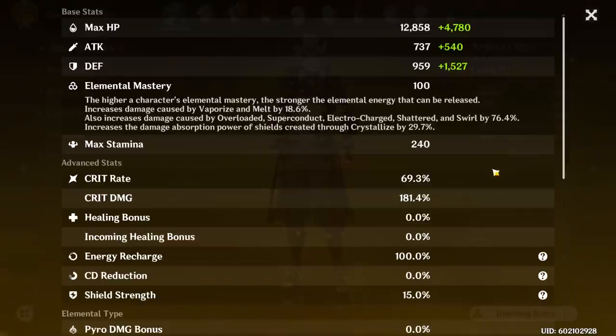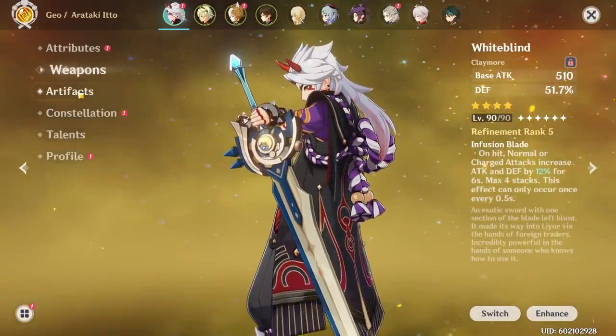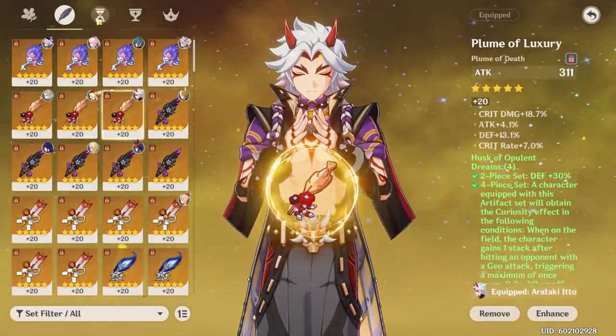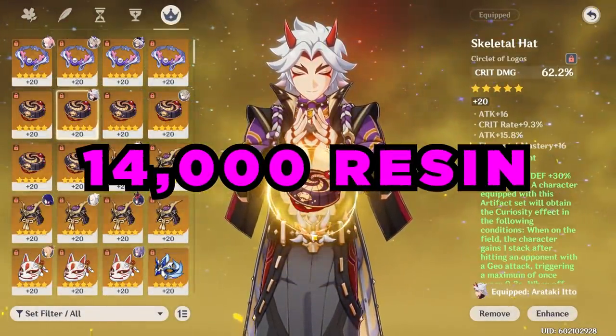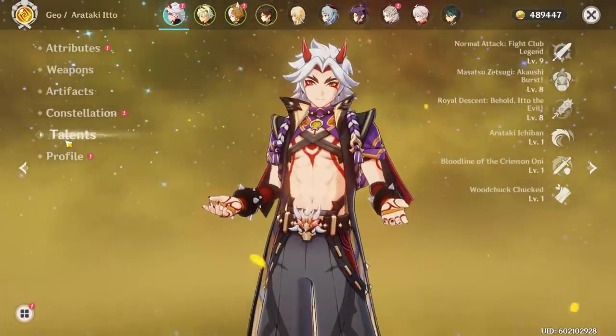Here is my Aratake Ito's build. He is at level 90 and is swinging around a Refinement 5 White Blind. As we can see from his artifacts, there's a lot of room to improve, despite me having already spent 14,000 resin on this Husk of Opulent Dreams domain. Anyway, he is at Constellation Zero and his talents are at 9, 8, and 8.